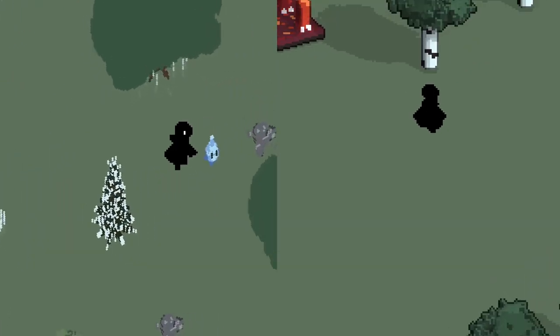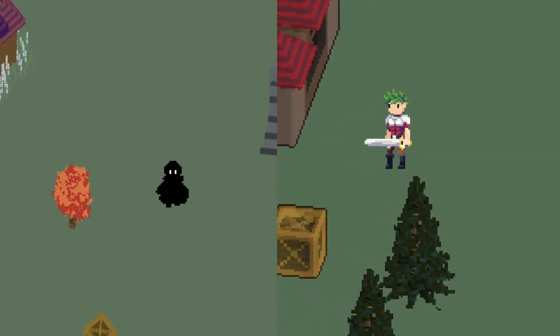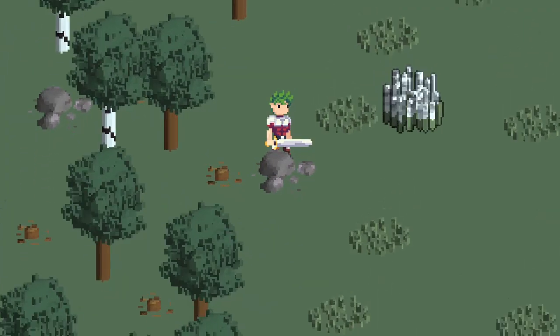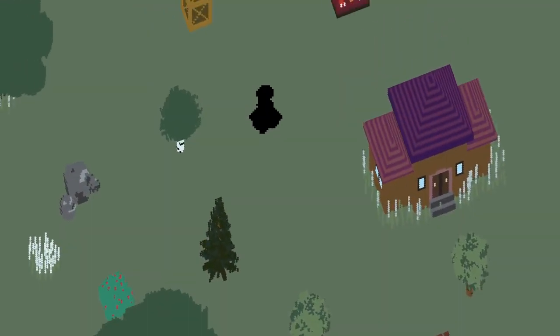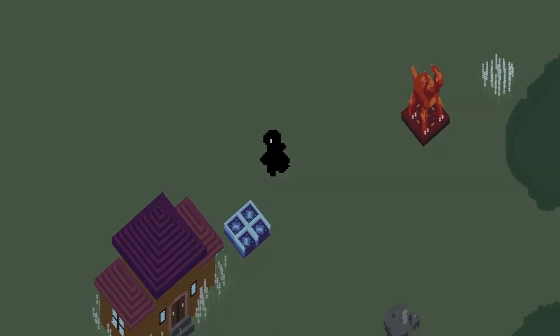On the last episode of the Monster Tower devlogs, we tried two different ways of creating an interesting art style for our 2D adventure, but you guys really didn't like the final look we decided on, so we scrapped it and went back to the original design concept of using sprite stacking how we originally intended to.